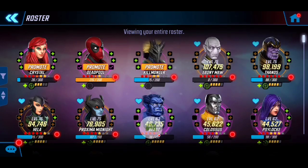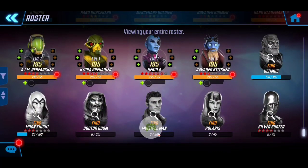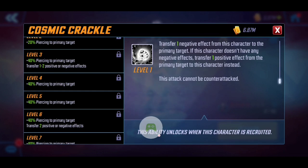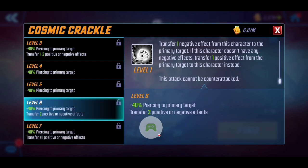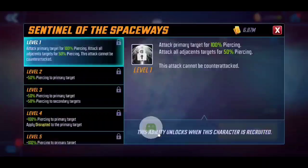Let's dive into his kit now. I quickly went over it before in my earlier preliminary video, but now we can see how he's going to look overall with his T4s. Starting with Cosmic Crackle — his basic attack is very beautiful. Essentially, he transfers negative conditions from himself to the primary target, and on top of that if there are any positive effects he also strips those. He can benefit himself regardless of the situation, and this ability cannot be counter-attacked. If you T4 this, he transfers all negative effects instead of just two, which is very prominent and worth T4-ing.